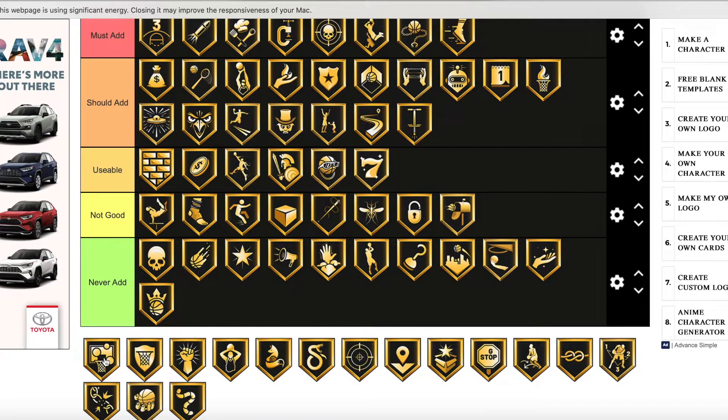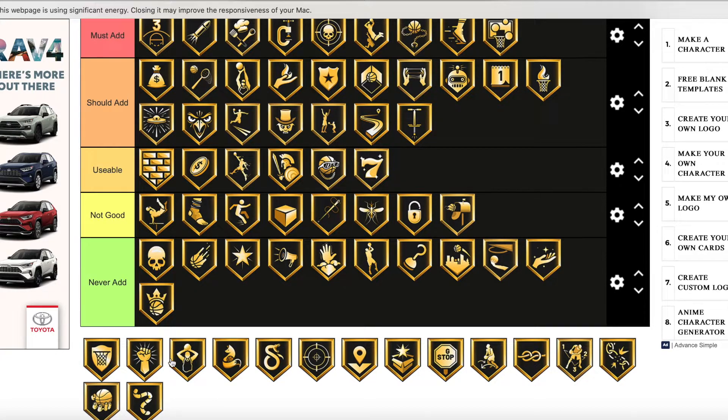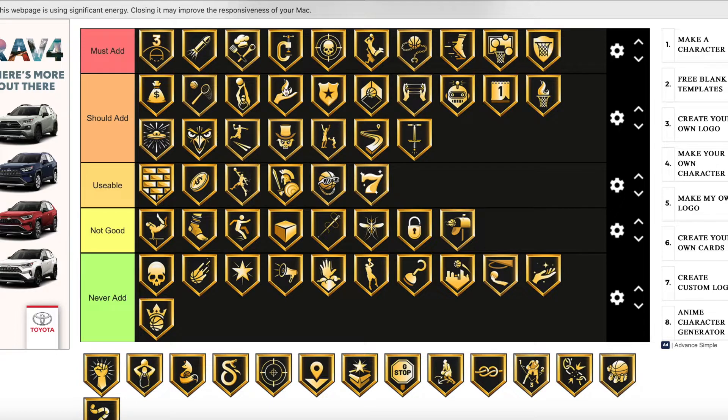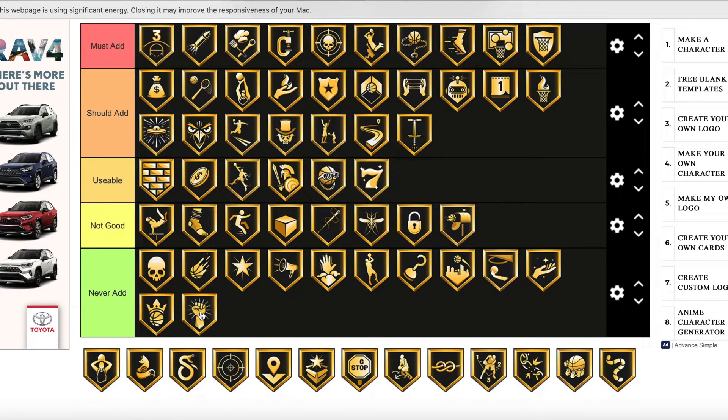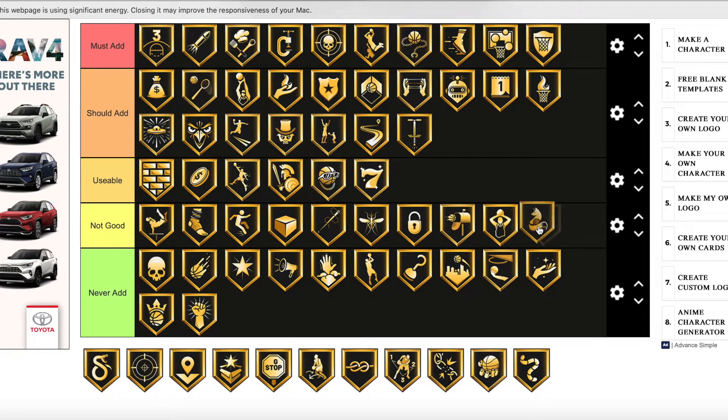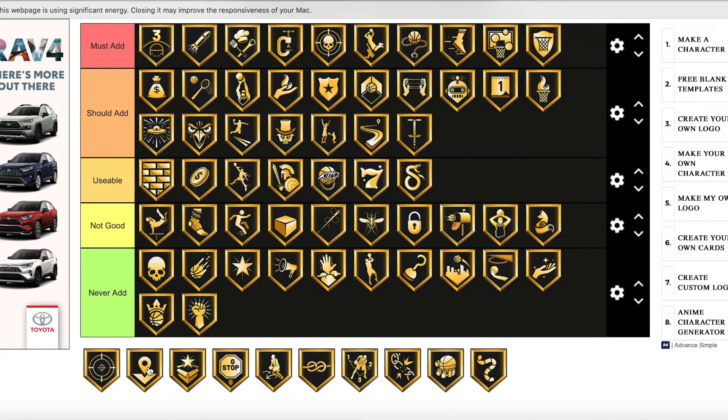Rebound Chaser — it depends on the player; if it's a big man it's a must add badge, but for a guard it doesn't matter as much. Overall I'll put it as must add. Rim Protector is another must add — all these are insanely good badges. Rise Up is not good. Set Shooter isn't a good one either but if you want to put it on someone I won't complain. Slippery Off Ball is not good but you could add it. Silly Finisher is usable — you could definitely use it.